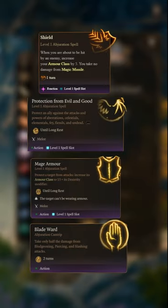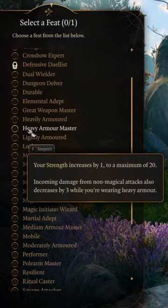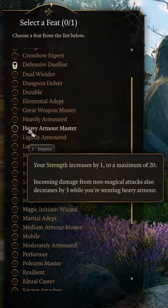level four. Make sure you pick up all available abjuration spells, including the blade ward cantrip. For your level four feat, take Heavy Armor Master for three damage negation. Then continue up to wizard level eight, grabbing Haste as well as all abjuration spells. For the feat, take